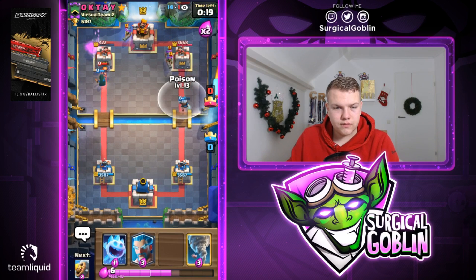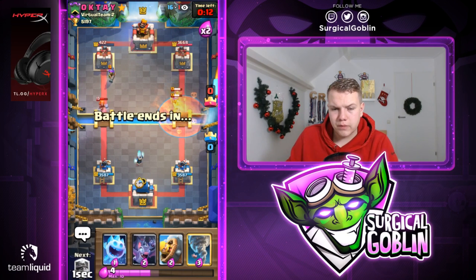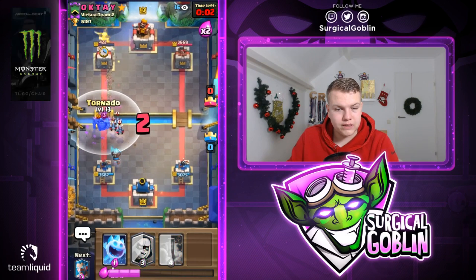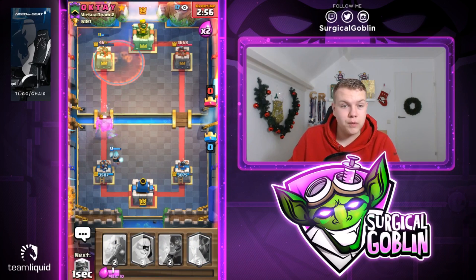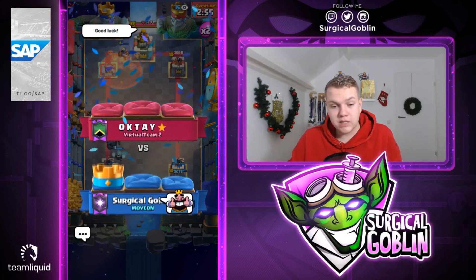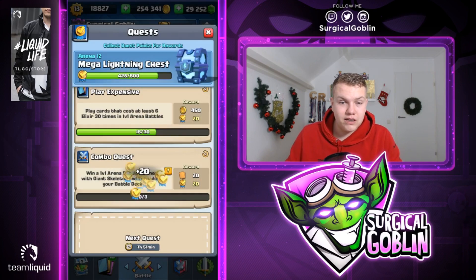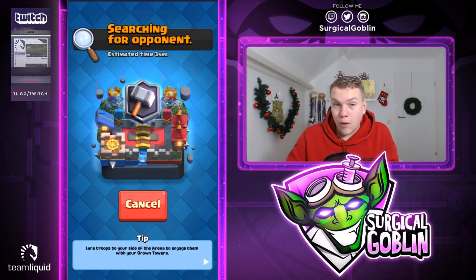Let's go with bandit — he'll probably go with PEKKA in the back again. He actually goes with three musketeers, so I'll poison and tornado and cycle back to poison. He goes with his PEKKA — tornado, ice spirit — that should defend it. Bats and barbell — bats counters it even with his zap. With the ice wizard slowing and the tower dealing damage. Miner to finish it off — good game! With the help of tornado and poison we stop the three musketeers quite easily. I'm also close to the mega lightning chest — only 55 remaining!